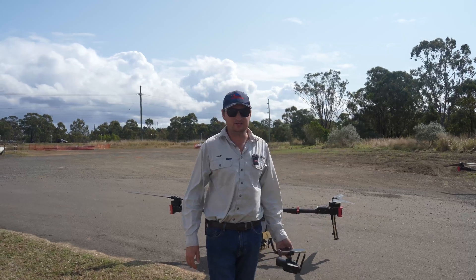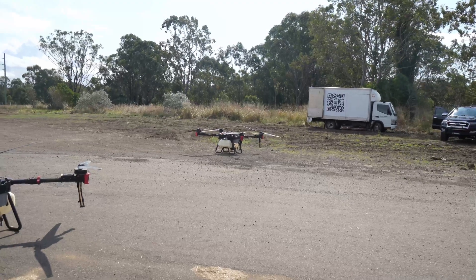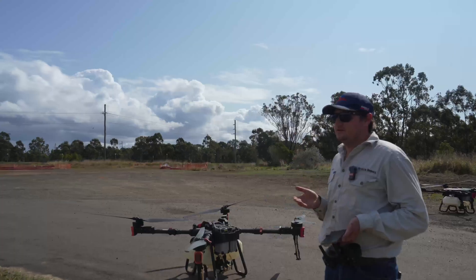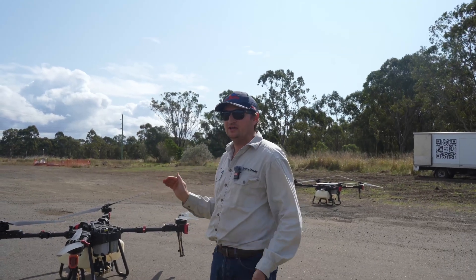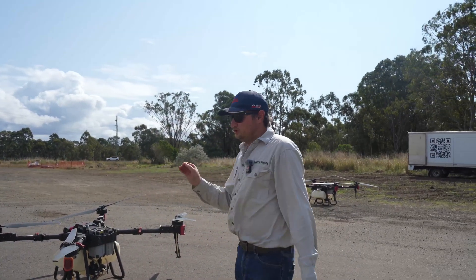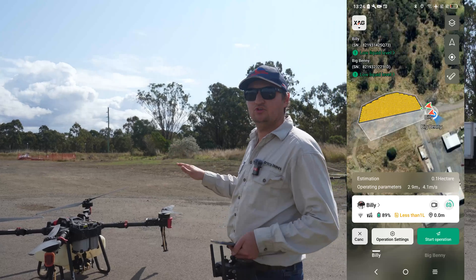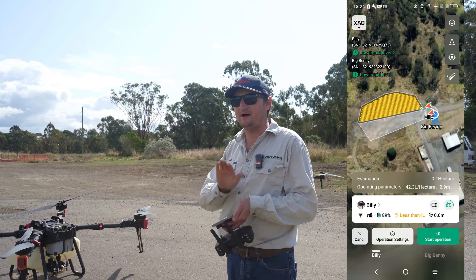Setting up your drones in the right area. You can see here we've got one drone on the right and one on the left. What we're going to do is split the field in two. You can send one on one half and one on the other half. Because of their algorithms now, the drone tries to find the most efficient path, which sometimes may be in the path of another drone. So we split the field in half. The right drone does the right side, the left drone does the left side. We never have the drones crossing paths at all.